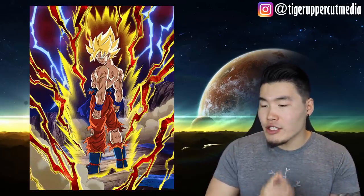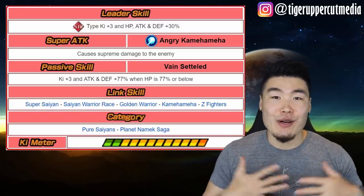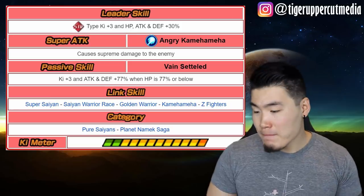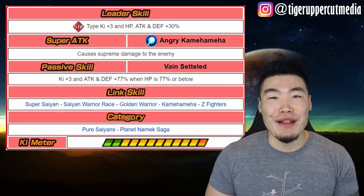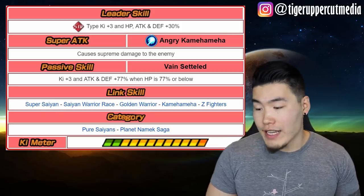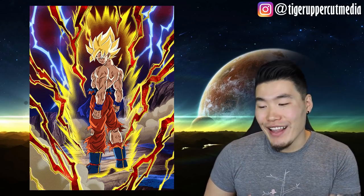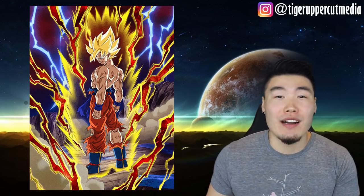Starting with the Goku — his name is 'Self-Assured Victory Declaration Super Saiyan Goku.' His leader skill is Strength Type, Ki plus 3, HP, Attack, and Defense plus 30%. Pretty horrible leader — you're not going to be running him as a leader anytime soon if you're a veteran player with better units. His super attack is Angry Kamehameha, causes Supreme Damage to the enemy. His passive is Ki plus 3, Attack and Defense plus 77% — but only when HP is 77% or below, which is pretty awful. His links are Super Saiyan, Super Saiyan Warrior Race, Golden Warrior, Kamehameha, and Z Fighters. His categories are Pure Saiyans and Planetnomic Saga. Just more of a commemorative card to have for fun — he's not really good at all unless they give him a Dokkan Awakening in the future, which I don't think will happen.